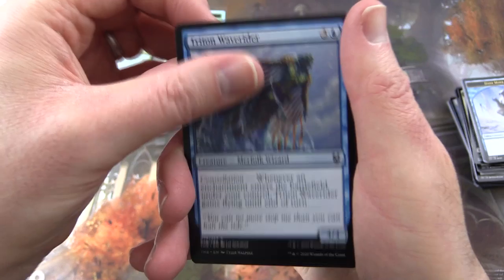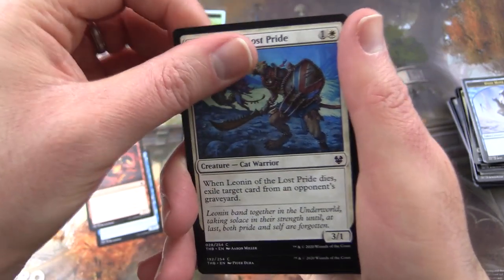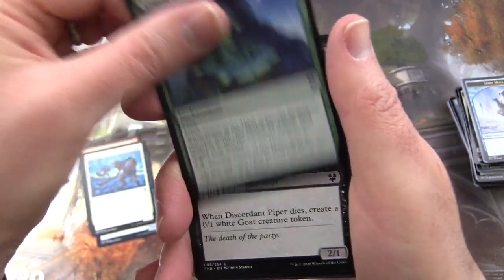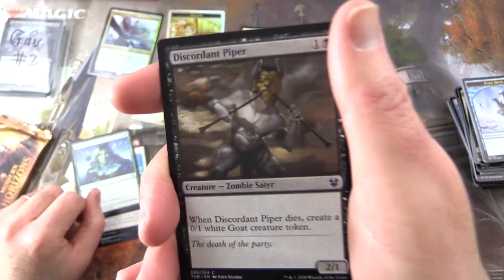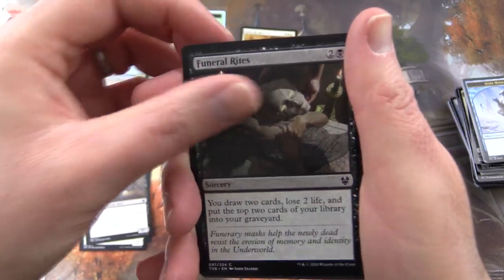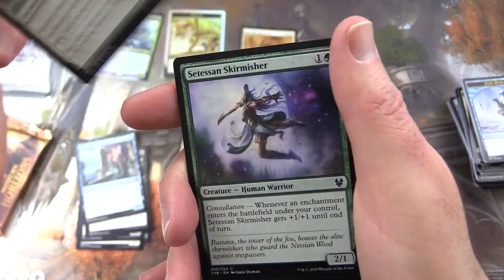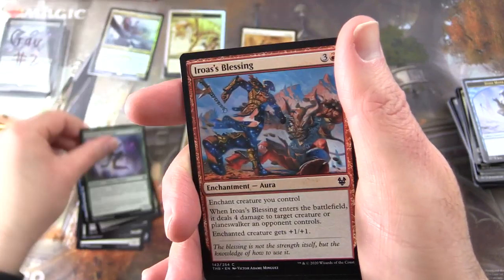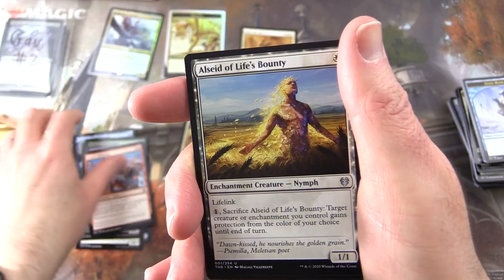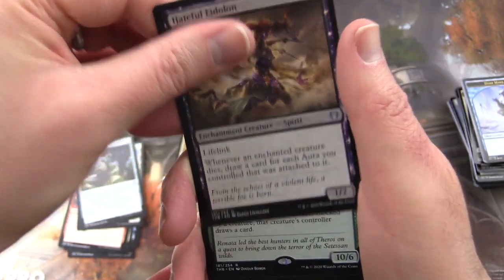On to Theros Beyond Death — how have people been finding this set lately? I know the box values aren't exactly holding up lately, but I'm sure that will turn around at some point. Next up we have Triton Wave-Rider, Underworld Rage-Hound, Leonin of the Lost Pride, Omen of the Hunt, Discordant Piper — there I am playing the nose flutes again, it's rather disturbing. Funeral Rites, Eidolon of Philosophy, Dreadful Apathy, Satessan Skirmisher, Eris's Blessing. Uncommons: Seat of the Synod — Life's Bounty, Entrancing Lyre, Hateful Eidolon.